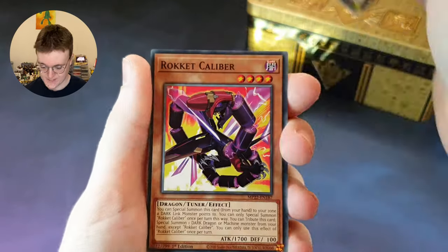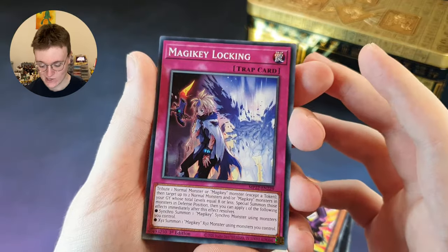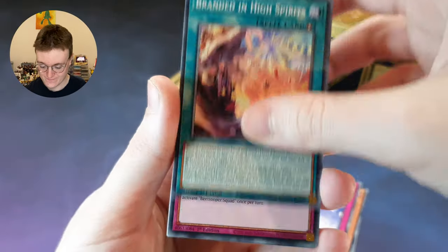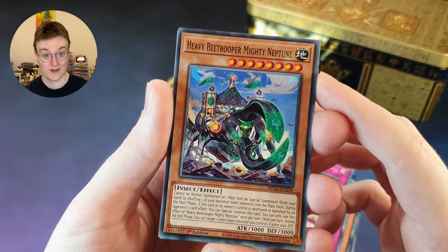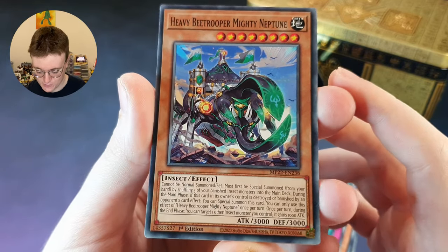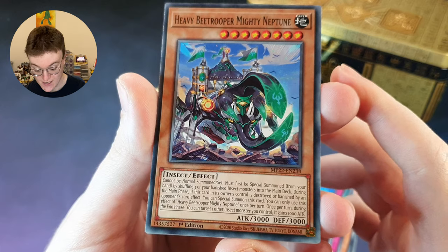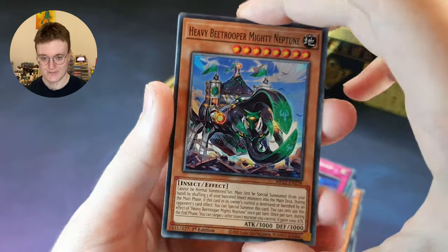Pen Transaction, Cybers. Rocket Calibre — I spell rocket wrong. Magic Key Locking — like I said in the last video, I'm still not too familiar or keen on the Magic Key cards really. Branded in High Spirits, everyone is feeling very, very happy. B Trooper Squad, oh yeah, straight in the B Trooper deck. And speak of the devil, another one — Heavy B Trooper, Mighty Neptune. This must be one of the boss monsters of the B Trooper deck. Could not be normal summoned and must first be special summoned by shuffling three of your banished insect monsters into the main deck. During the main phase, if this card is only controlled or destroyed or banished by an opponent's card effect, you can special summon this card. Once per turn during the end phase, you can target one other insect monster you control against a thousand attack. How nice.